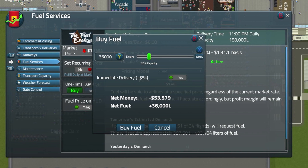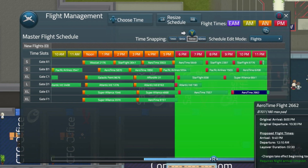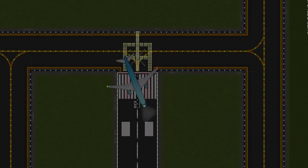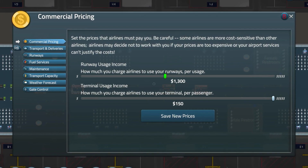Buy fuel for the aircraft, get what you need, and sell what you don't. Even manage your flights to make the most of your gates and time slots. Charge airlines to use your runways and terminals. Too much and they'll look elsewhere. Too low and you'll lose money.